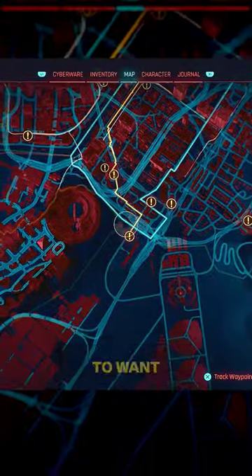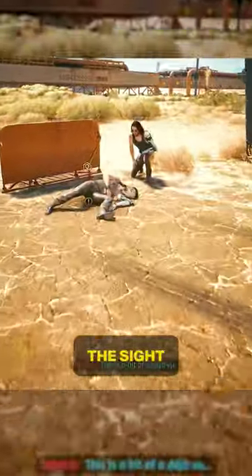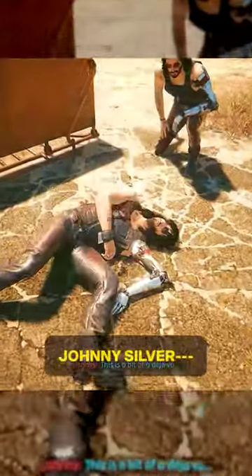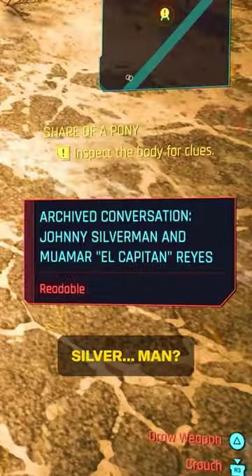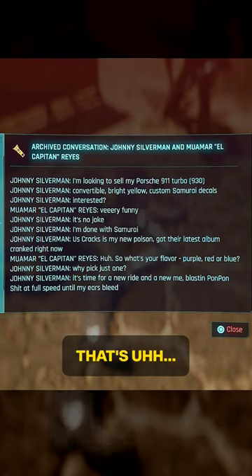After replying to the listing, you're going to want to drive down south all the way down to the Badlands. As you pull up, you'll be greeted by the sight of a dead Johnny Silver... wait, what? Johnny Silverman? If you read some of the shards, this guy isn't just cosplaying — he actually believes he is Johnny Silverhand. That's a bit concerning.